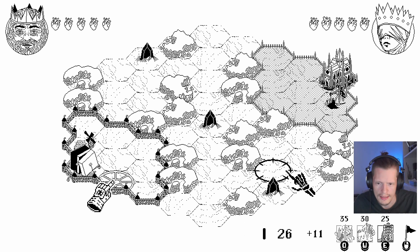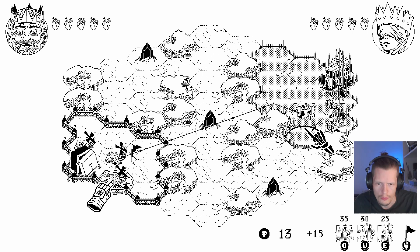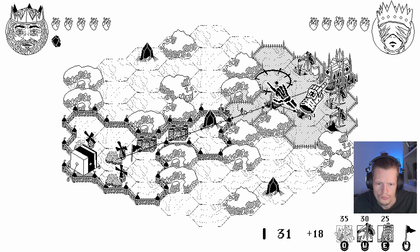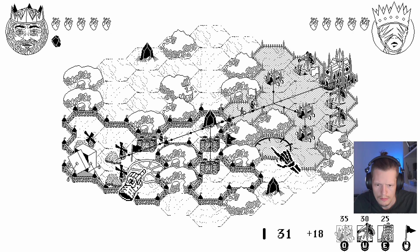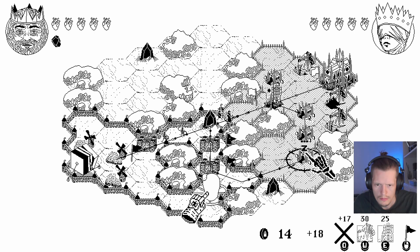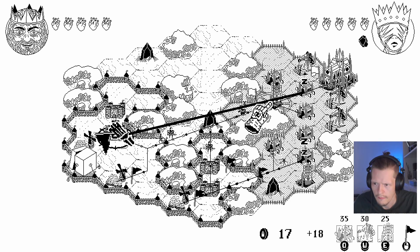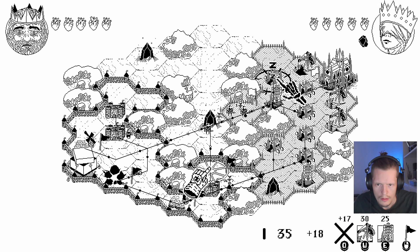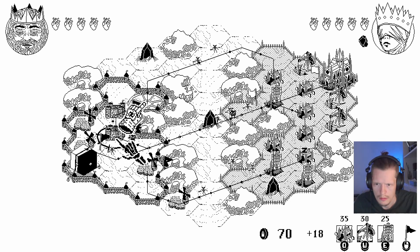Your citadel has received an expanded zone of influence — so now we can build further around it. He has a laser — he literally just lasered it! What the hell? I need to push out, but whenever we build there he basically snipes me, so I can't do it very effectively.